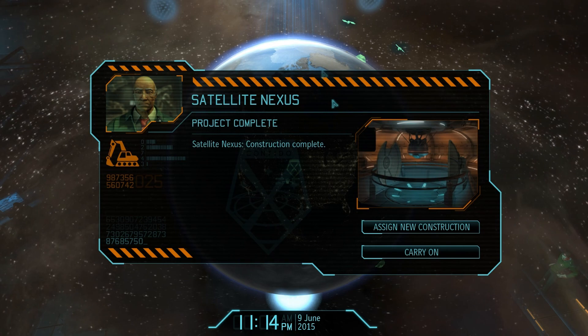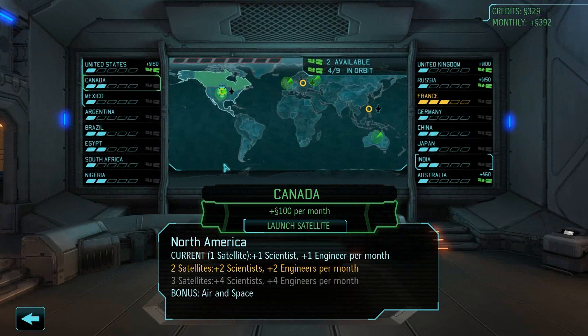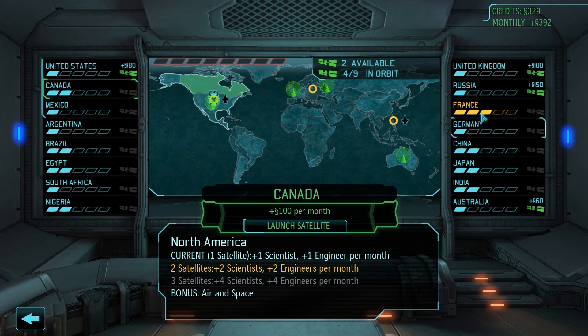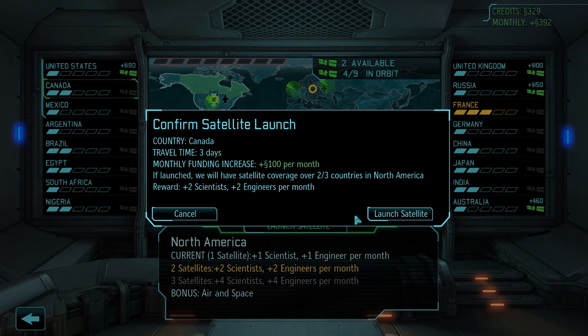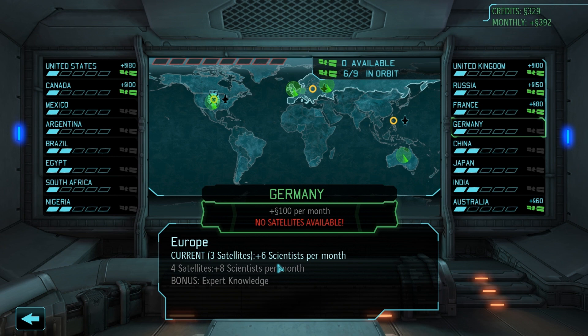Look at the satellite nexus — it looks so cool! Launch satellite — I think we're going to go for Canada. That way it's kind of balanced — two-thirds of America. Two scientists and two engineers a month — I like that. Satellite launched! We got three-fourths of Europe covered and they give us a lot of scientists. Now I am begging you, give me a mission.